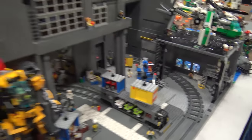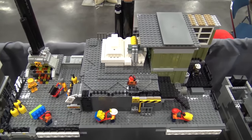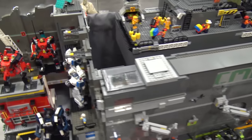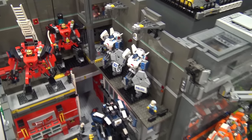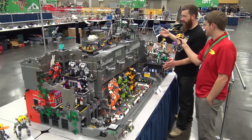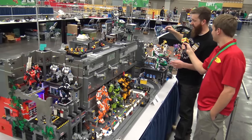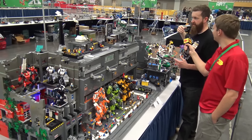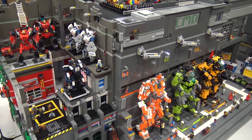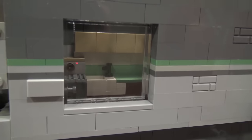Interviewer: For the build as a whole, where did you start planning — was there a central area you built from and went out? Mark: After last year's show, about a year ago, I knew I wanted to do an explorer hangar, so I started in this middle section and it got bigger and bigger. Then I decided to add police, fire, and air cargo. My wife finally let me put it on the kitchen table and it started growing.